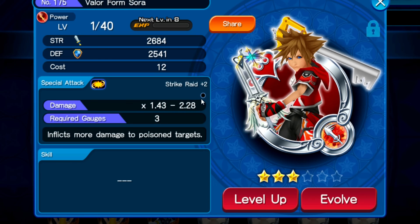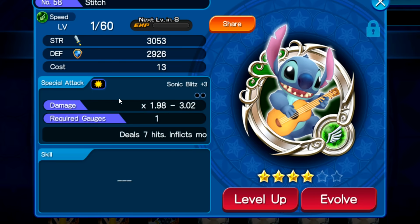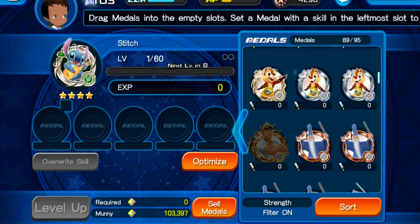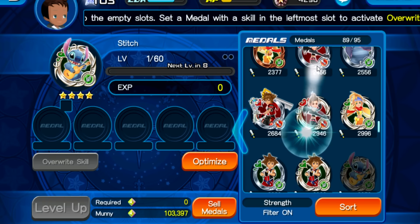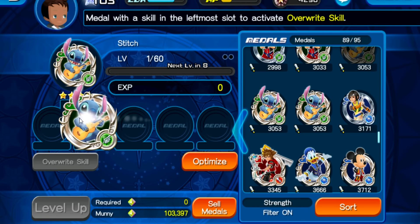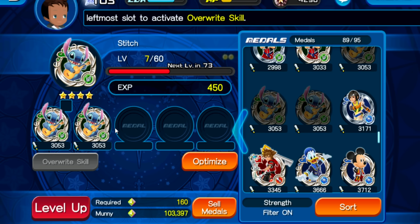3-star medals have 1 slot. Starting at 3 star, you go up and get slots until you get to level 6, at which point you have 5 slots. As you can see right here, I'm going to go to level up and scroll down to my Stitch — and just like that, I'll get 1 slot filled in, and if I do it like this, I'll get 2 slots filled in.